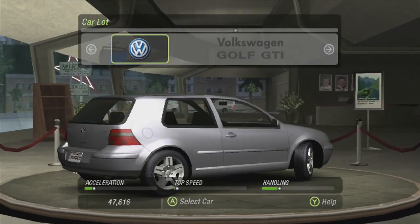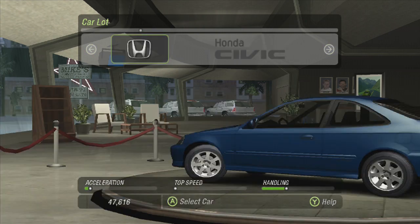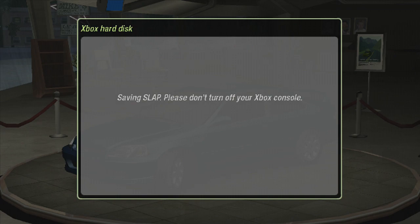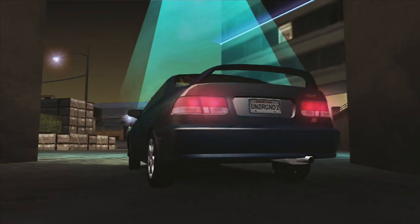I could go with the V-Dub, but my heart's telling me the Honda. I think we're going to go with the stock Civic, gentlemen. We're going to pick one of these bad boys up, use this for the Street X races. It's front-wheel drive so we're going to be very nice in the corners, very quick, very little oversteer, and hopefully this will be our next big thing for Street X races. We're going to take this into the body shop, paint shop, and maybe get in a couple Street X races before this episode is done.